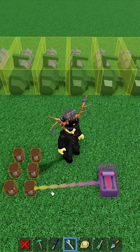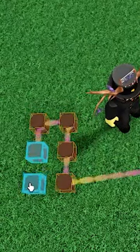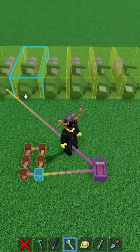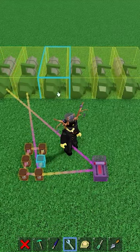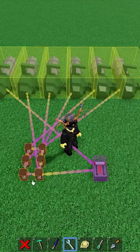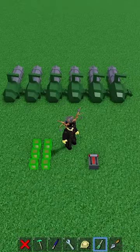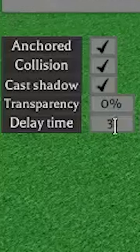Bind the switch to the first delay block. Now bind the delay blocks in a loop like this. Now bind the switch to the first minigun, the first delay block to the second minigun, the second delay block to the third minigun, and so on. Once you get to the last delay block, bind it back to the first minigun. Now select all the delay blocks and change the delay time to 3.5.